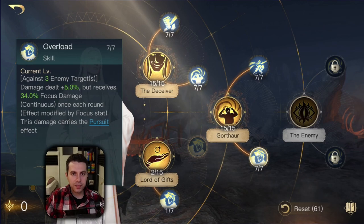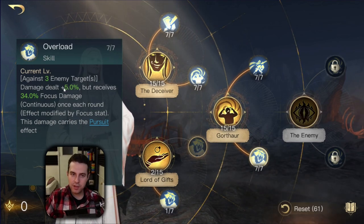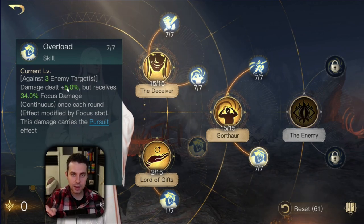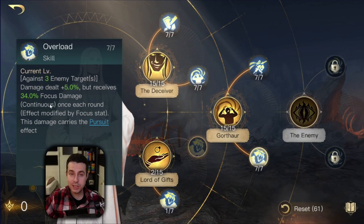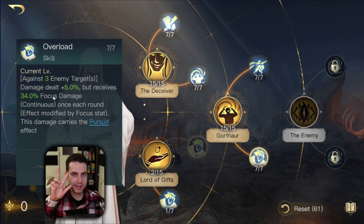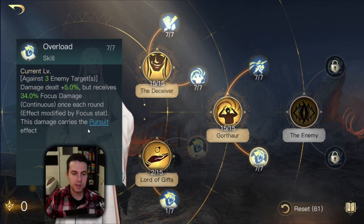The next skill is Overload, and this skill is great. It is kind of like an AoE skill - you target three enemy targets. You may give them a buff because they deal 5% increased damage against you, but in return you get something much better: you deal 34% focus damage on each round, scaling with focus. So it's like a damage over time effect on three targets every round. On top of that it has the effect Pursuit, so you can't evade it.